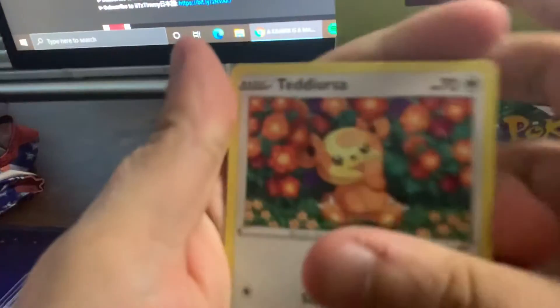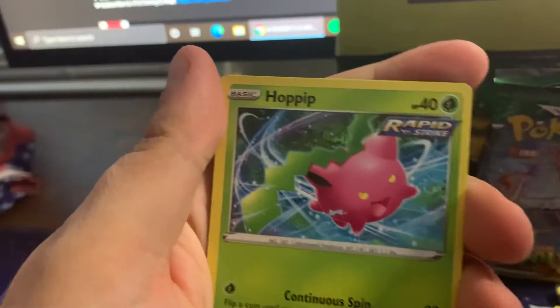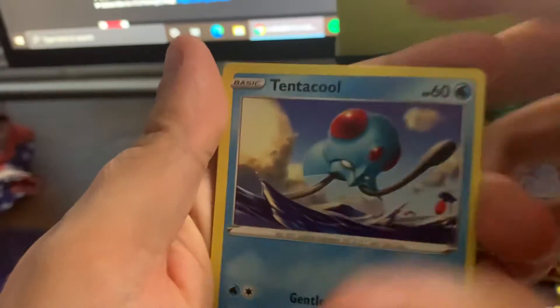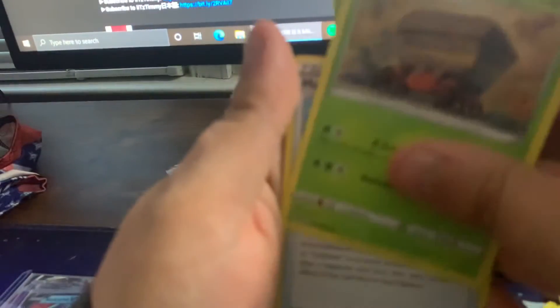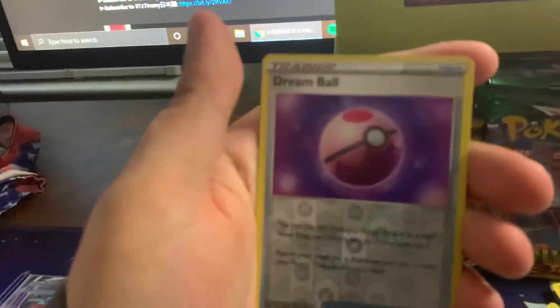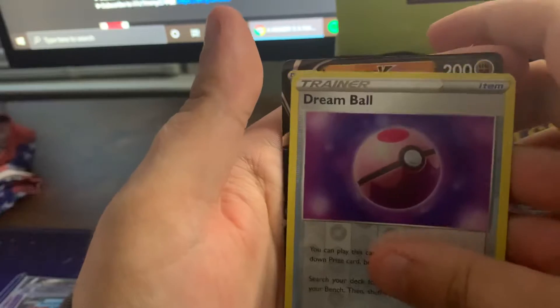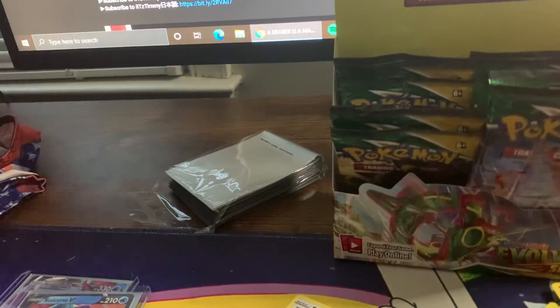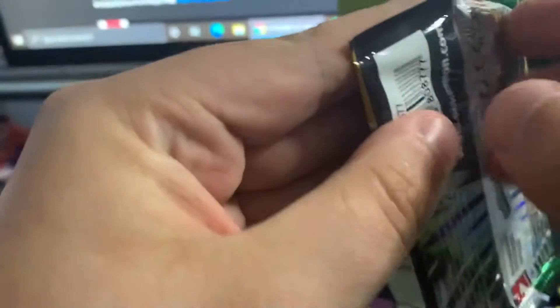Teddiursa, Popplio, Helioptile, Fletchling, Tentacool, Steel Energy, Moon Sun Badge, Toy Catcher, Dream Ball, and a Lycanroc. Wow — such much wow.